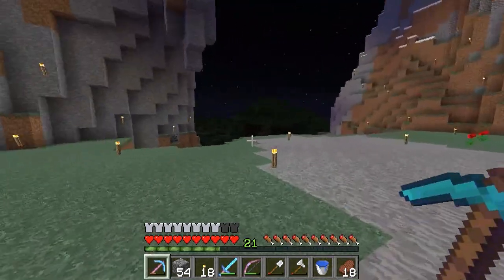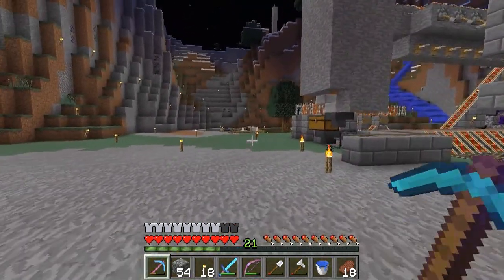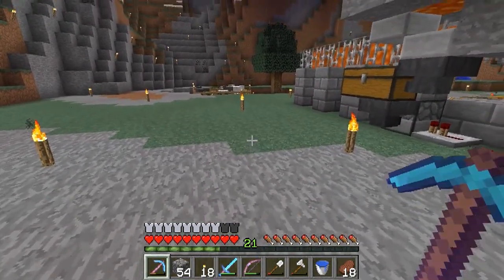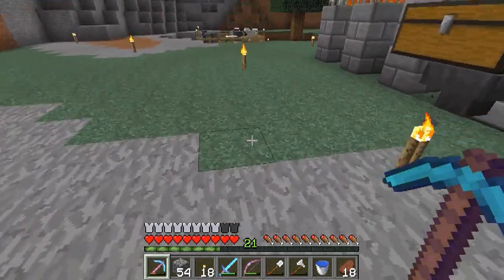Eventually I'll have a road going all the way around this mountain, with an entrance here. I'm going to have a special entrance for zombies — a bait villager over here with a tripwire trap going into lava.